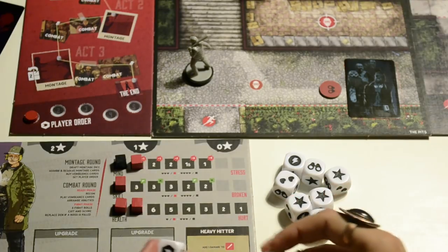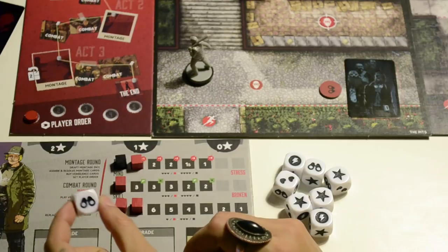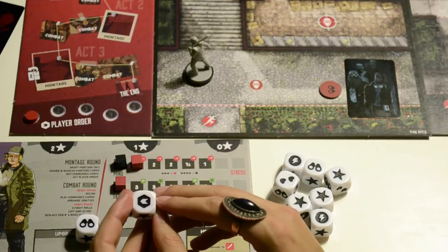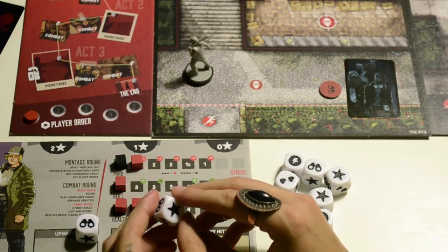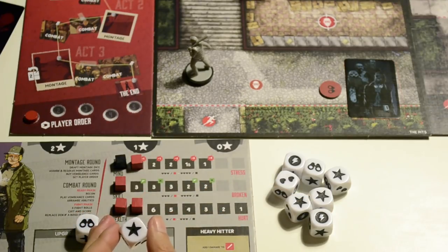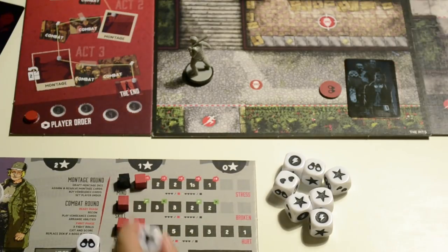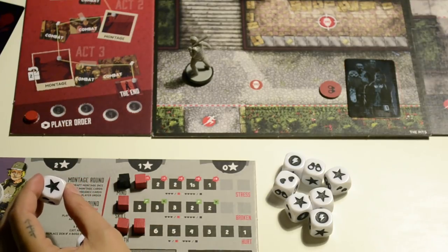Remember, you can only get back as many dice as you put in. The symbols on the montage dice include: the recon symbol, the speed token which adds one point to your speed score, and the wild token. You can use the wild token during the action phase to boost one point on any montage card, and it also allows you to buy new vengeance cards during the vengeance phase.